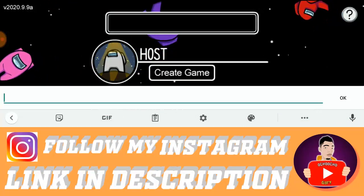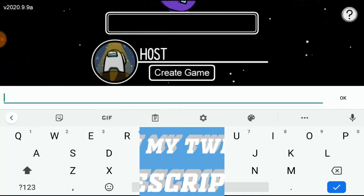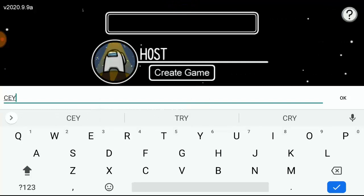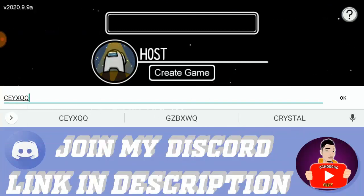Don't worry too much about whether it's capital letters or lowercase — just go ahead and enter it either way, it'll work. Right now I've asked a friend to create a lobby, so I'm going to go ahead and join.